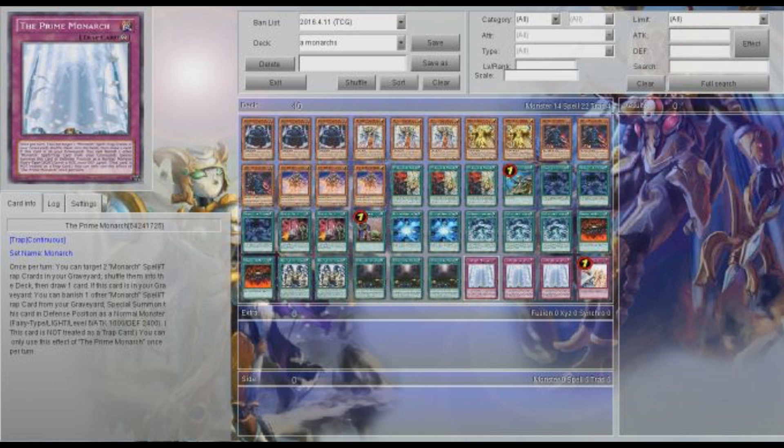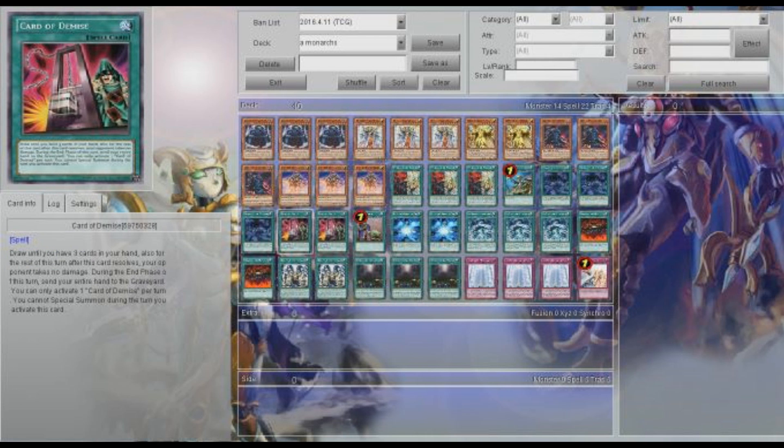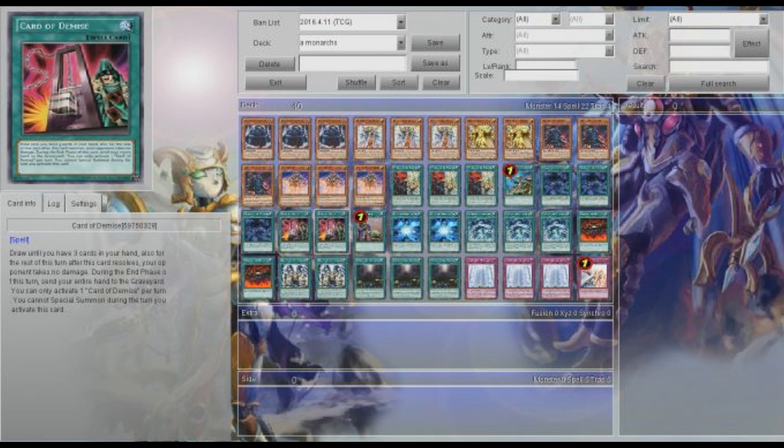If you get Prime Monarch in your graveyard and summon it out during your opponent's end phase and it's there when you start your turn, and you haven't done any special summoning that turn and you have Domain, you will use Card of Demise to get Domain. It's very, very strong. Or maybe you don't get Domain, but you don't need Eidos — this is also just as strong.